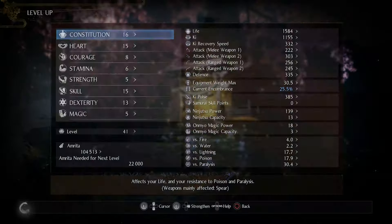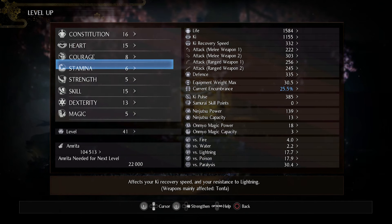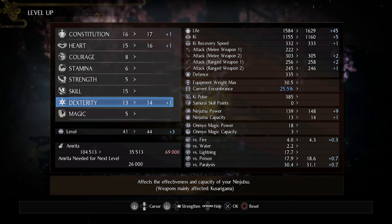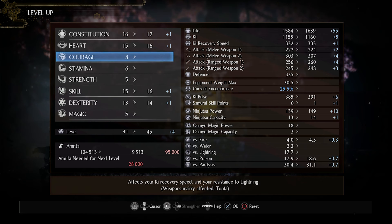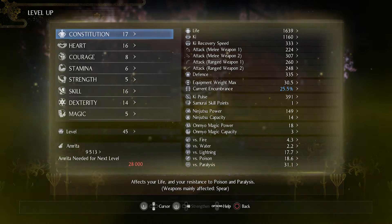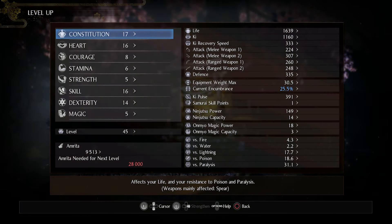First, let's start off by explaining how the level system works, because it affects almost every other mechanic in the game. To level up you will need Amrita, which is the experience currency you gain during play. You have eight stats you can level up — you can hover over them to see what they're used for. Constitution affects your life (HP) and grants more resistance to poison and paralyze, but the extra resistance bonuses that come with all stats don't really matter much, and I'll get back to why when explaining the gear system.